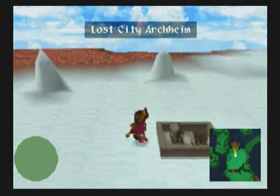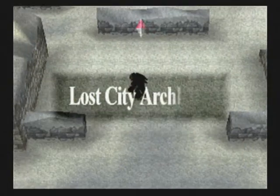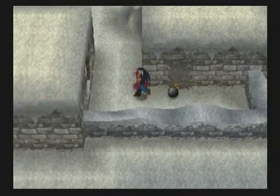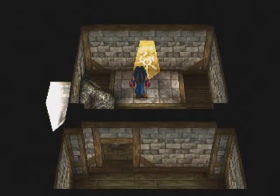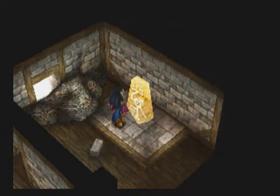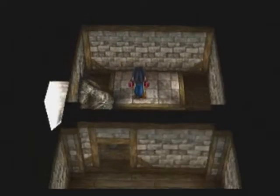We're going into the Lost City Archheim. It's a pretty short little place. I'm going to put Brad in front for the bombs, because if you come over here and bomb out this plastered wall, you'll find another Guardian — G-Romtos, the Guardian of Death.